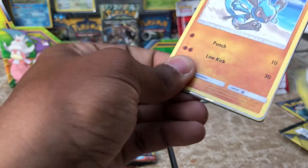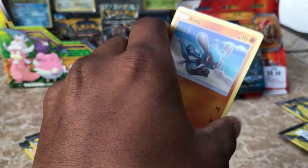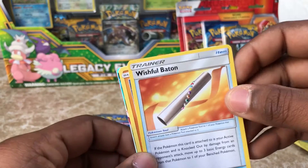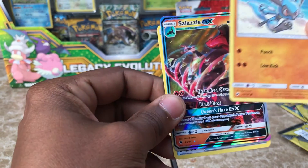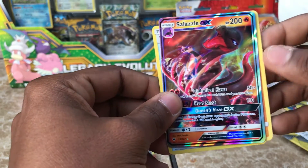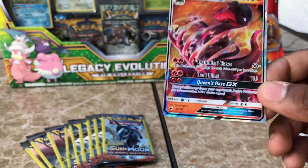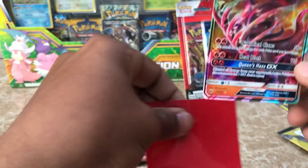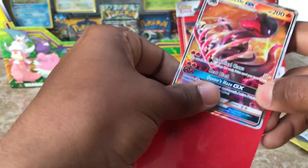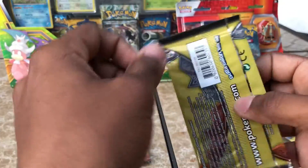I'm seeing some magic, guys. So we have a Wishful Baton, a Riolu, and oh my — look at that right there. Salazzle GX! And that art is just amazing. We are going to sleeve this right now. Off to a good start, I would say. We have plenty more packs to go through.